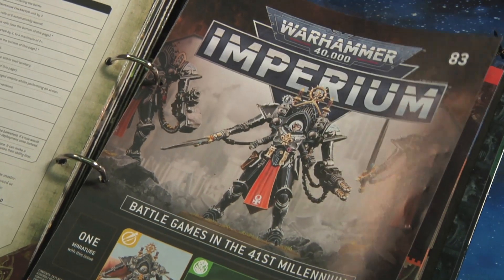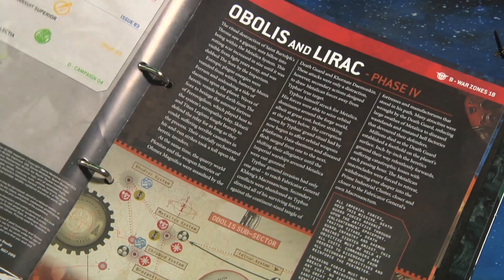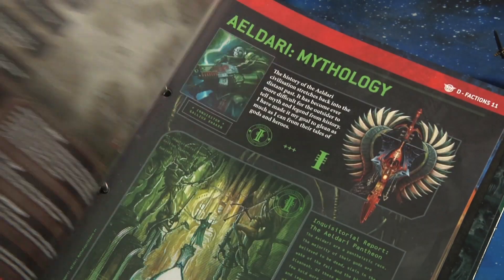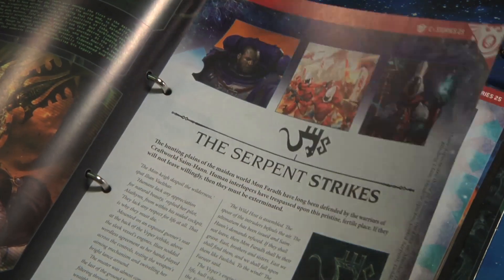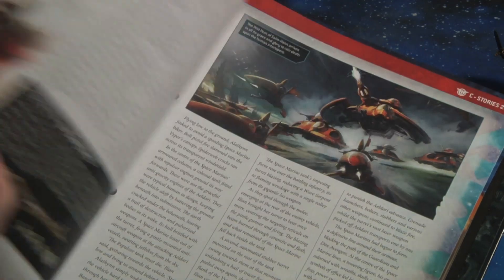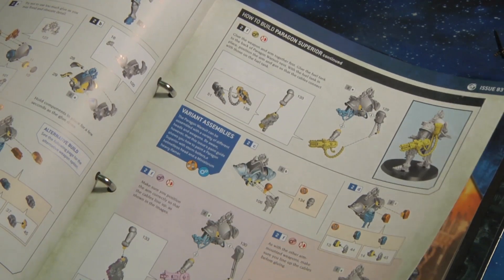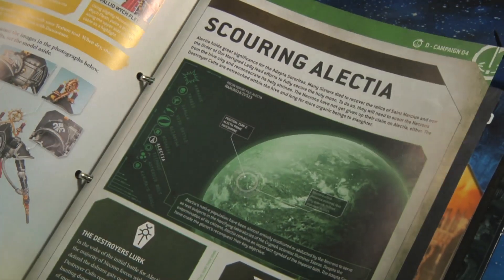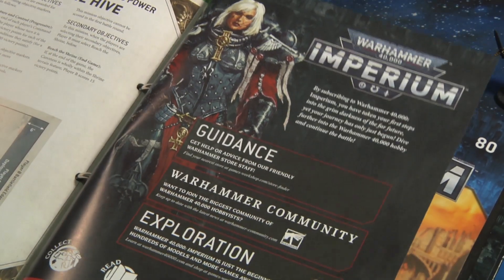Issue 83 is the last of the Paragon Warsuits and features the Paragon Superior — the leader and section leader of the unit. It starts with War Zone Obelus and Lilac Phase 4, goes further into Aeldari mythology, and includes a short story with the Aeldari. You have the how-to-build and how-to-paint guides for the Paragon Superior, and it also comes with Campaign 4. So despite being only three issues, you actually have four little campaigns for these issues.